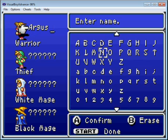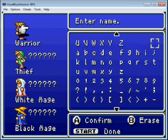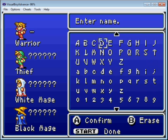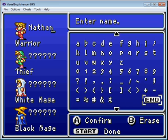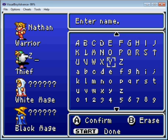Push the B button to erase. Let's call this guy Nathan — Nathan is my favorite name, for obvious reasons. Then we'll call this guy Zach.